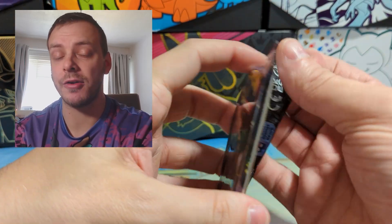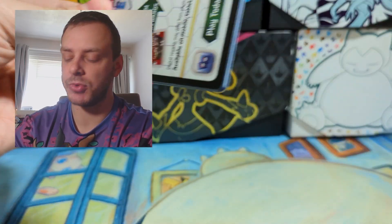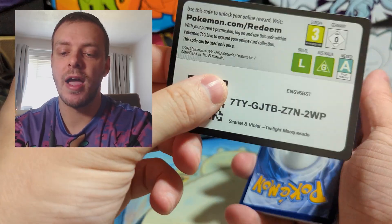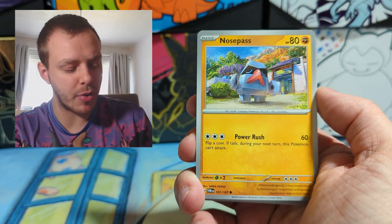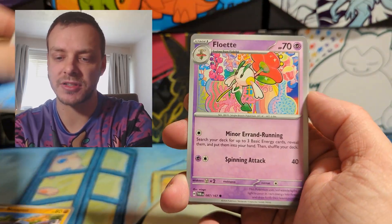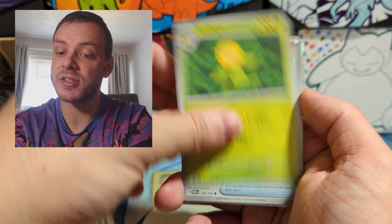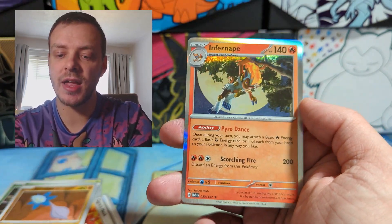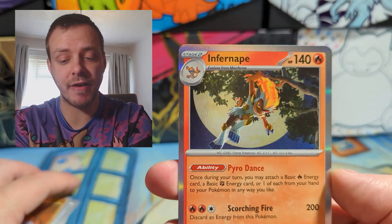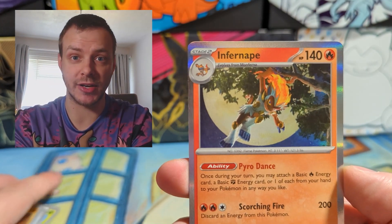And then the final pack of Twilight Masquerade for this video at least — there's plenty more Twilight Masquerade to come over the next few days, and hopefully we get some good pulls. But Floette, Sun Kern, Ogre's Mask, Sunflora, Enhanced Hammer, Pulturegust, Glimmlet, and an Infernape — which is a very nice Infernape artwork actually. The illustration rare for that is really good as well.